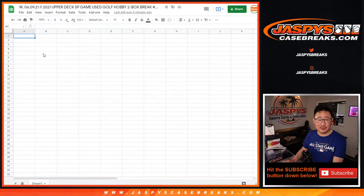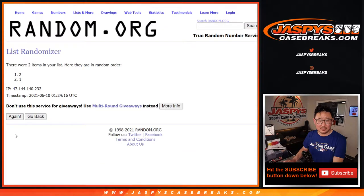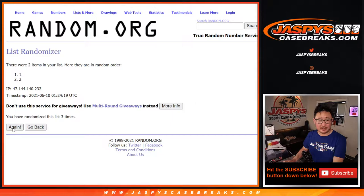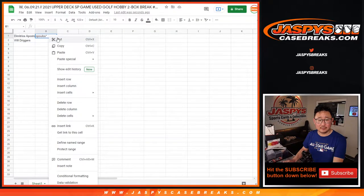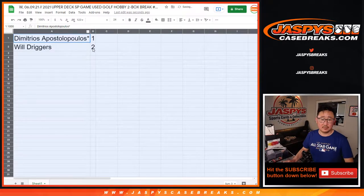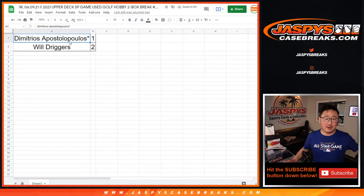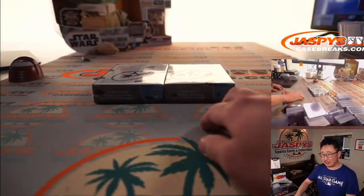Alright, so the list just flipped this way. 6 and 1, 7 times for the box numbers — 1, 2, 3, 4, 5, 6, and once more — 7th and final time. After 7, it's box 1 and 2. Alright, so Dimitri, there he is. We're gonna go with your box number 1 first. Good luck.